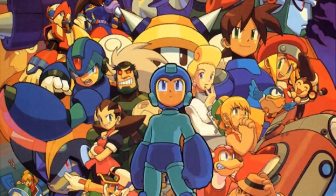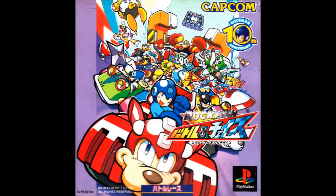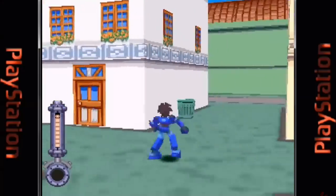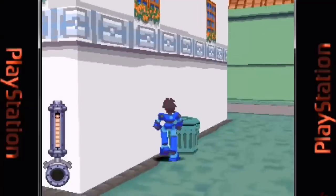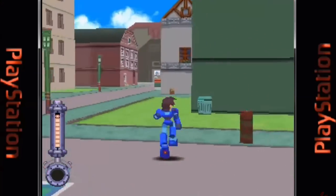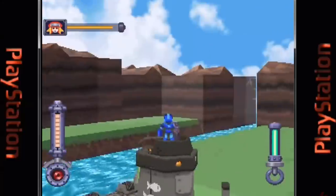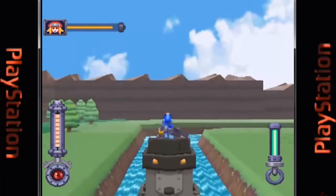In 1998, Mega Man broke free from his two-dimensional shackles and entered the third dimension. While technically Battle and Chase was his first 3D outing, this is the first game where it's all about Mega Man. This is a completely different type of game with the emphasis more on a light, fun story with traces of RPG elements. It also featured a free world environment in which you could roam around.